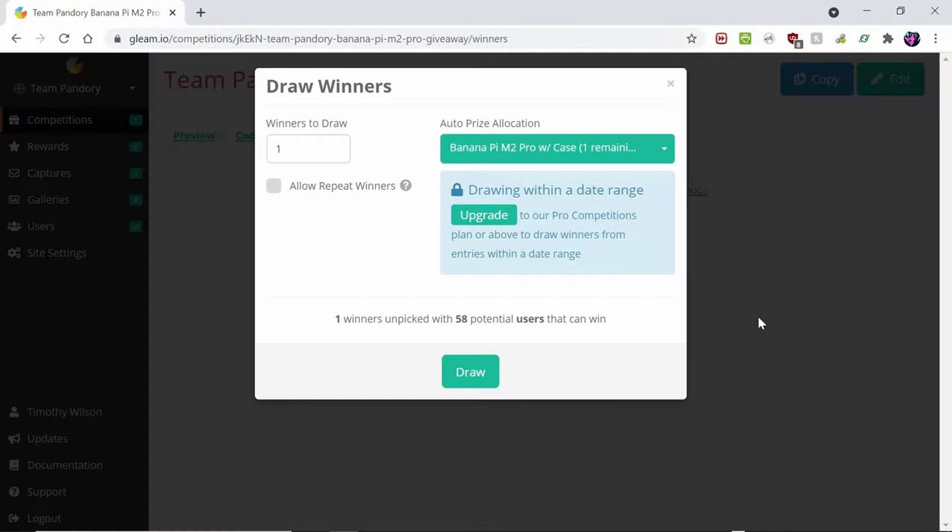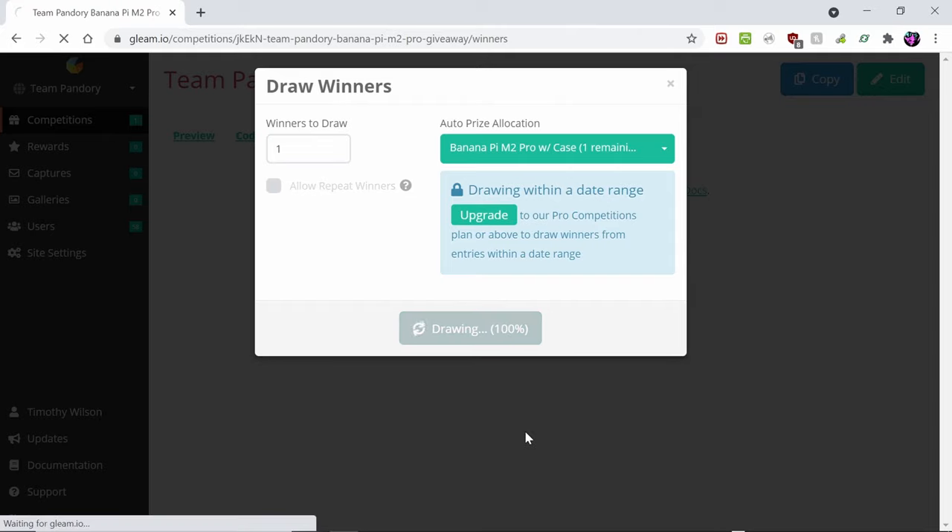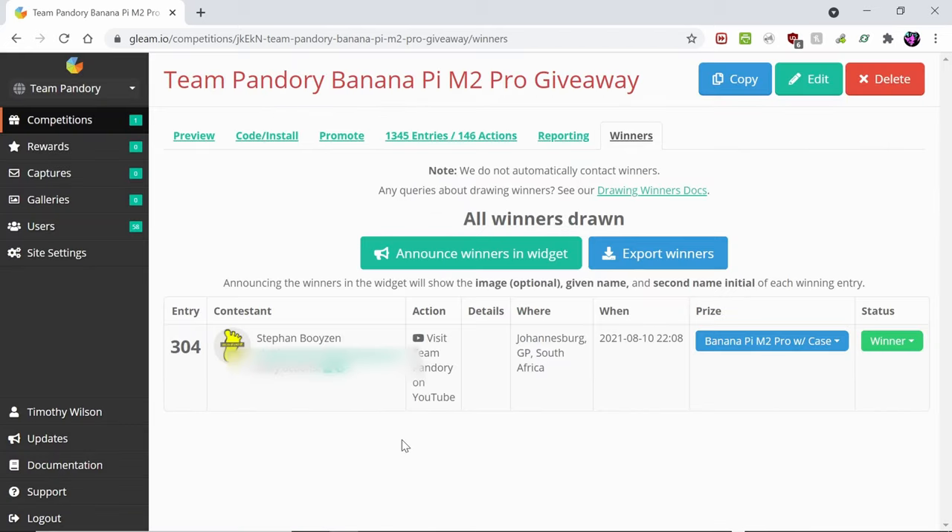Now to the winner. Raw winners — here we go. And the winner is... Steven Buzien. Sweet.